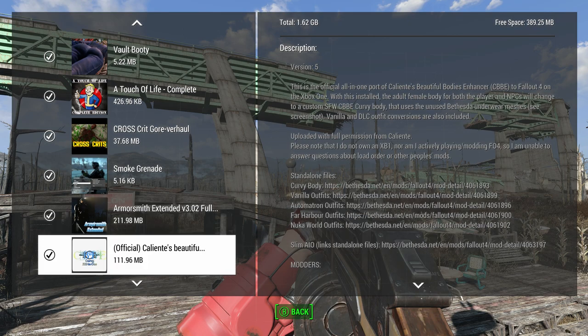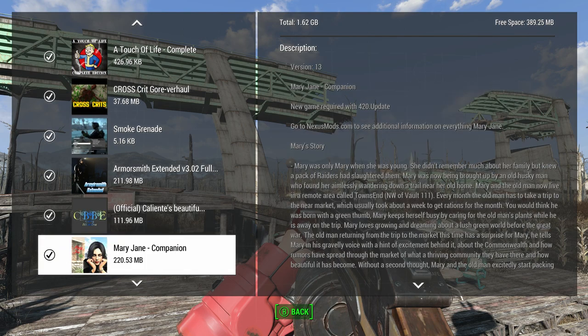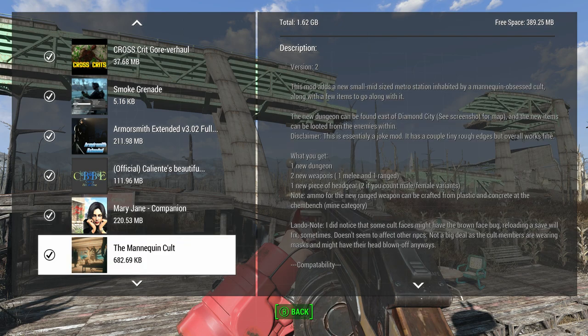Armor Smith Extended goes with AWKCR — you just need the Armorsmith stuff. CBBE Body — it's the best, it's not even debatable. There's a Mary Jane companion here who I haven't covered yet but intend to — that's 220 megabytes of space eating up doing nothing, I really should cover that mod. A lot of these mods are just waiting to be covered and then I delete them because I have to make space for other mods.